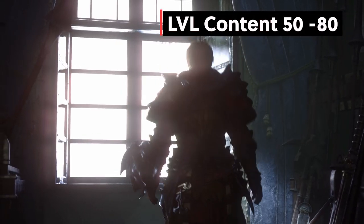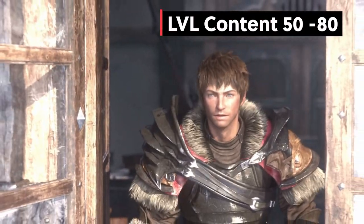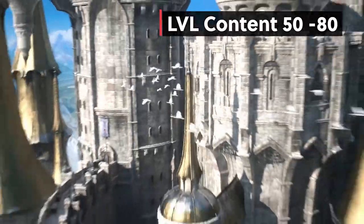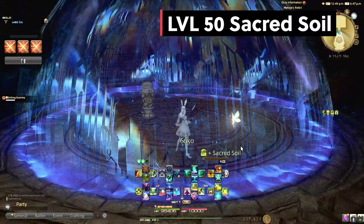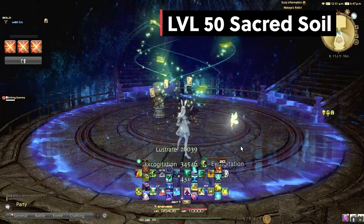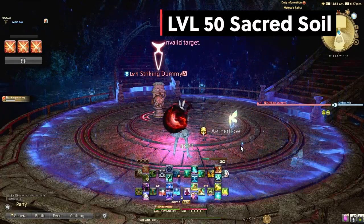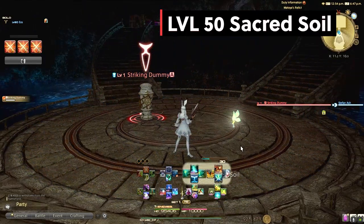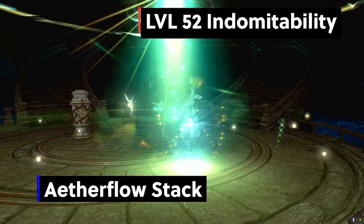Level 50 to 80 content — we have quite a few skills to go over. Stay tuned to the end for my final thoughts on Scholar. Level 50: Sacred Soil. I use this every 30 seconds for all tank trash pulls and boss pulls. It requires an Aether Flow stack but with a 30-second cooldown and 10% damage reduction, this is a great skill that I feel is really underutilized by players.